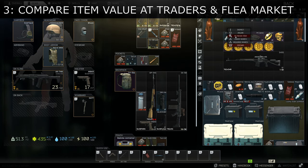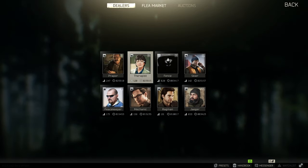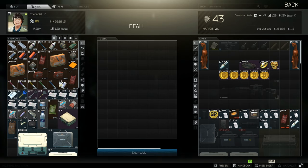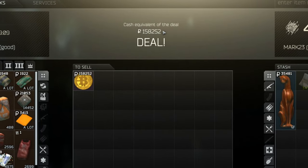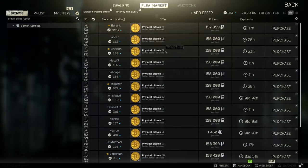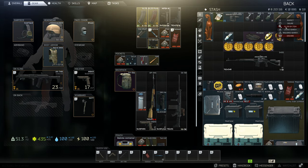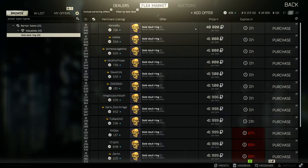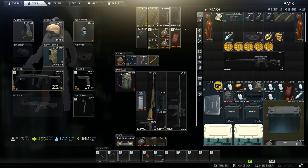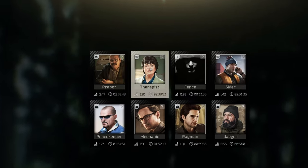Third, check the item's value at traders and offers from other players before listing an item, and consider the listing fee. Undercutting the minimum offer is usually a good idea if you want the item sold quickly. However, players sometimes list items for less money than a trader is actually willing to pay, so be sure to always check the traders first. You should start at Therapist, then check Skier and then Mechanic.